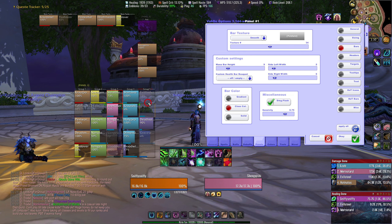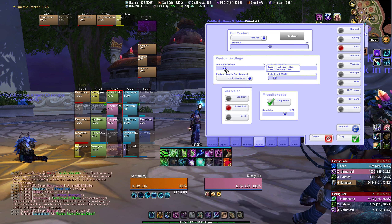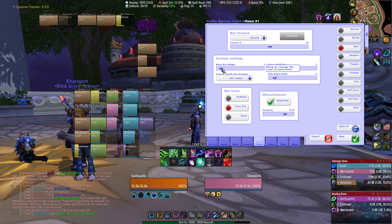Mana bar height — this is really power bar height, because this applies to rage, energy, mana, runic power, whatever. How big do you want this to be? I personally like having mine tiny and thin, but do it however you like.